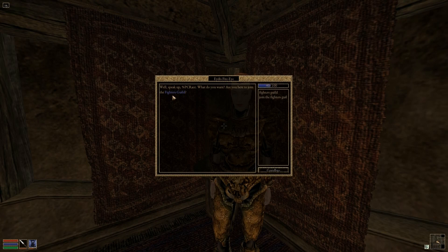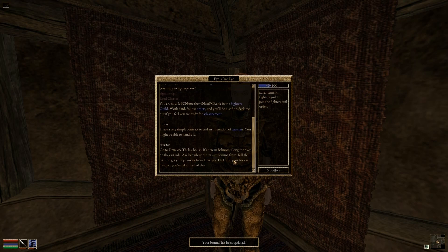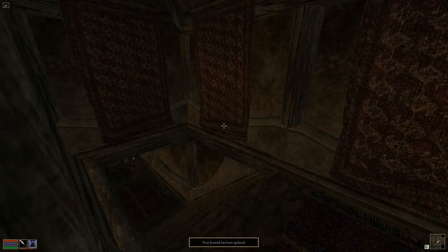This release isn't entirely about looks though. Factions are now functional, so you can join your guild of choice and take quests from them. You might not get very far though, as the inability to kill anything at this point sort of breaks a lot of Morrowind's quests.